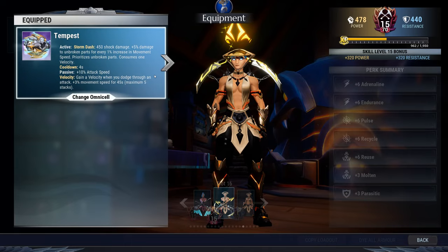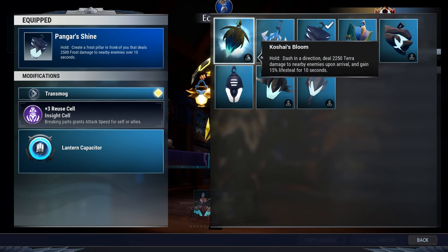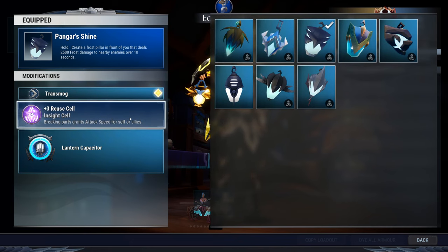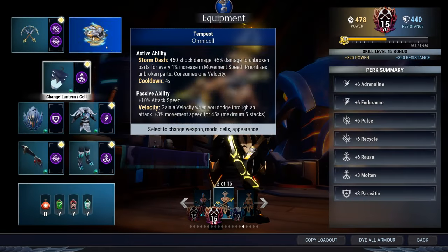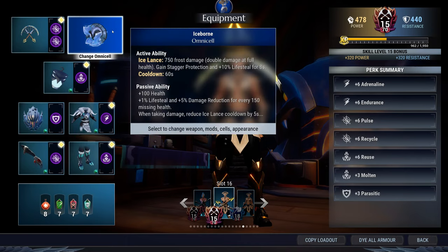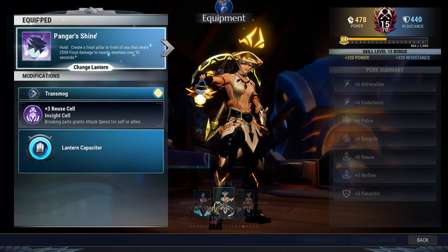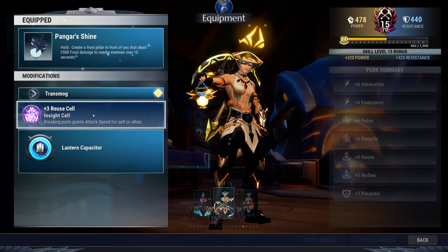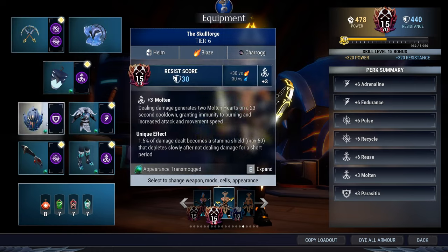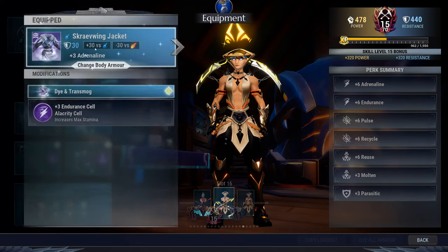...change your lantern to the Koshai's Bloom, and the cell will remain the same — you're going to use Reuse. But if you're going to use Iceborne, where you already have lifesteal and damage reduction, you'll use the Pangar Shrine to slow down non-ice behemoths. It won't work against ice behemoths, but you'll be fine anyway. Same cell: Reuse.